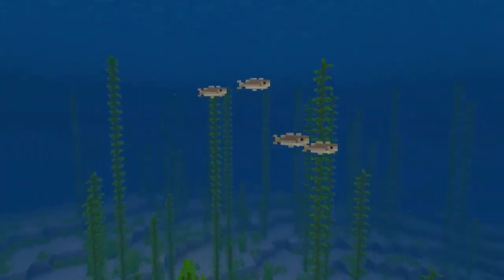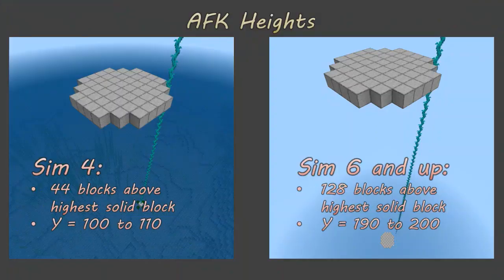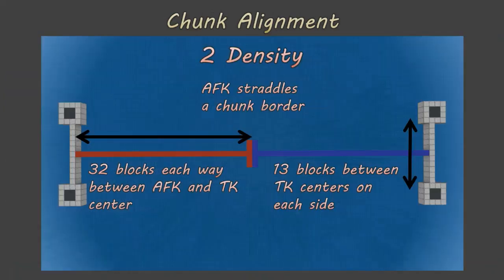Once you have an ocean large enough for the scale of farm you're building, you'll need to choose an AFK spot. On simulation distance 4, this needs to be 44 blocks above the highest solid block in the ocean floor or nearby landmass. On simulation distance 6, it should be 128 blocks above — so on Sim 6 you want to be around Y 190 or 200, and on Sim 4 you may be as low as Y 100. If you plan to build the single module farm, there's no need to worry about chunk alignment at all.